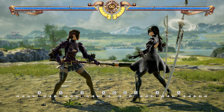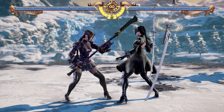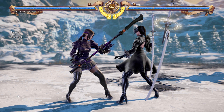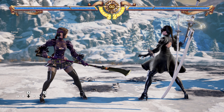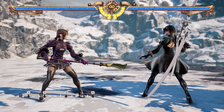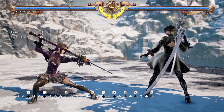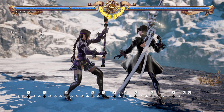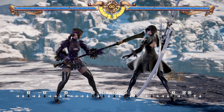If you do find yourself mixing it up in close range — and it's going to happen — here are tools to navigate the situation. 2A is really good. Having a 12-frame low on what is essentially a ranged character is really helpful. The range is pretty puny though, so this move is basically for when you're in close range. When you're in close range you're probably going to be blocking more often than your opponent.